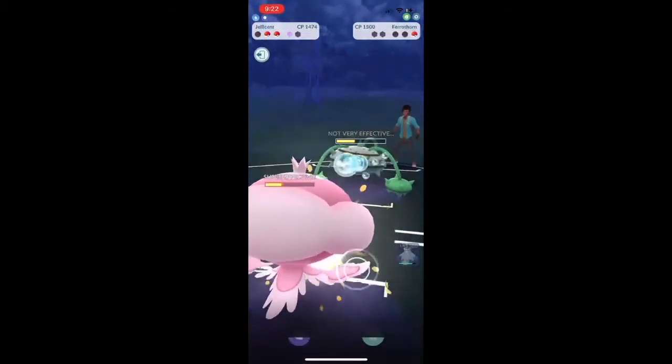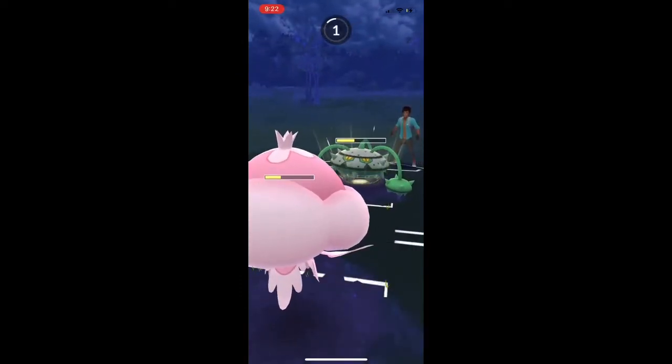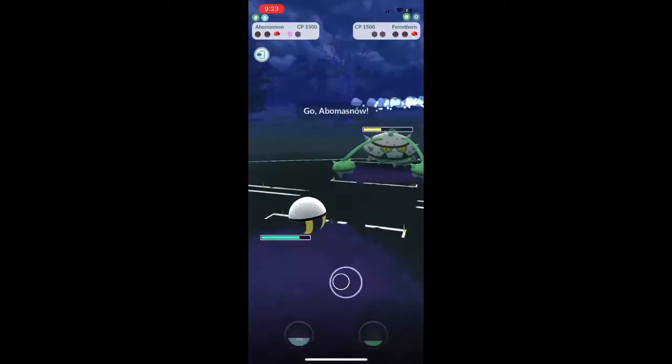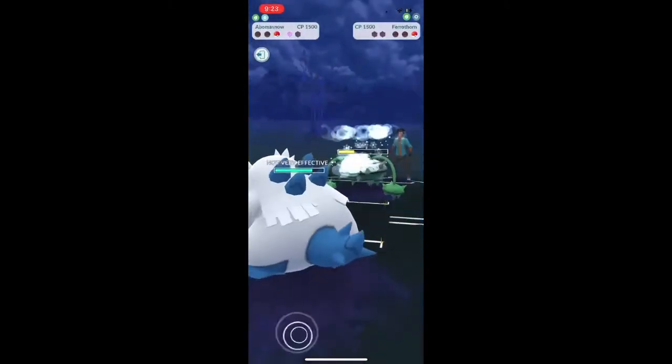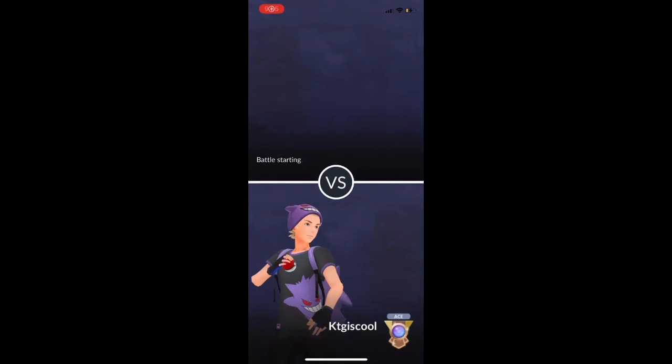Oh, never mind - they're back. They have decided to bring back in their Ferrothorn. They stopped attacking with Medicham. They're going to be bringing Abomasnow, and then leaving the game now - very interesting. Must have had Power Whip and Thunder. And that goes for a 3-0 set for today so far.